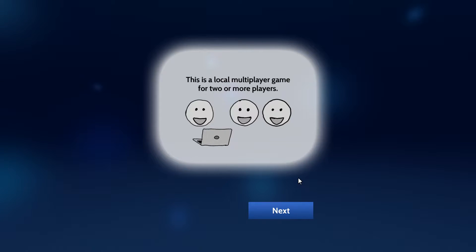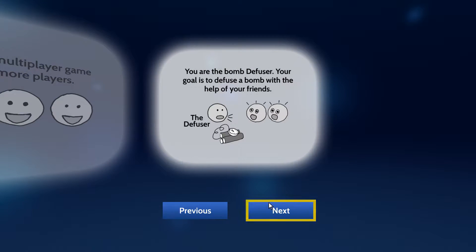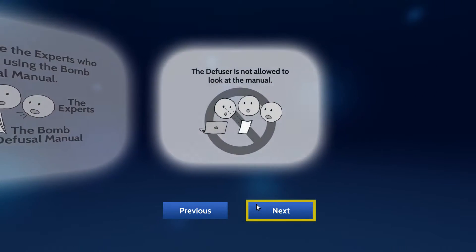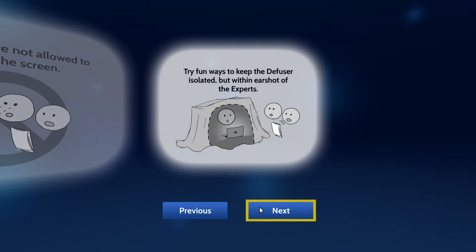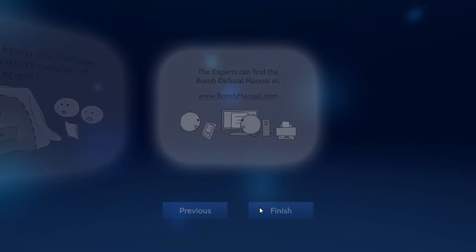This is a local multiplayer game for two or more players. You are the bomb diffuser. Your goal is to defuse a bomb with the help of your friends. Your friends are the experts who guide you by using the bomb diffusal manual. The diffuser is not allowed to look at the manual. The experts are not allowed to look at the screen. Fun ways to keep the diffuser isolated but within earshot of the experts. That is my brother screaming. The experts can find the bomb diffusal manual at bombmanual.com.